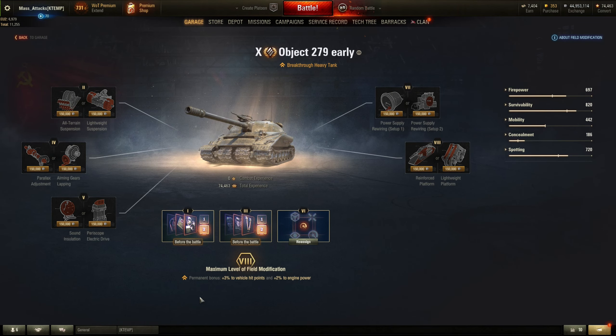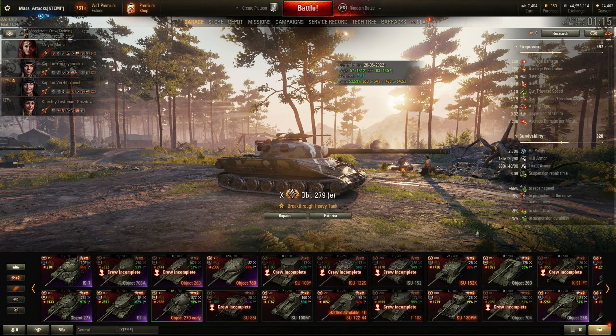On field modifications, I have maxed out, so I get a permanent bonus of plus 3% to vehicle hit points and plus 2% engine power. I haven't filled any other modifications. So now let's have a look at it in action.